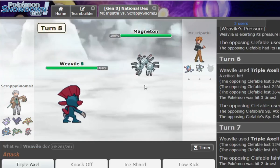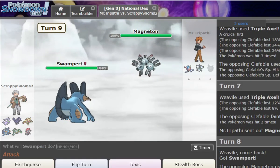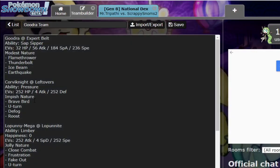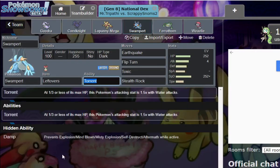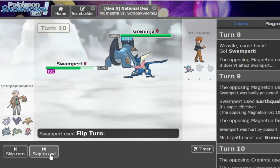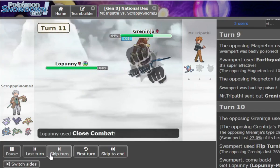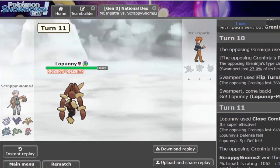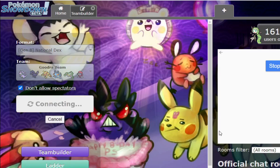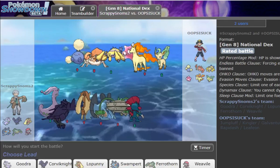We win game 1! I'm not running Damp on Swampert — I should be, just in case we run into Explosion. I used to not care about Damp until I actually used it to stop Explosion. There are some crazy people who actually run Explosion. We've got big points on the ladder now — 47. Is this what it feels like to be low ladder? Feels good.